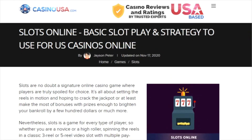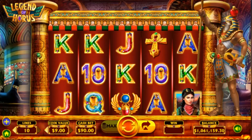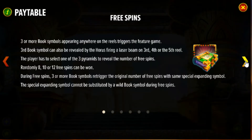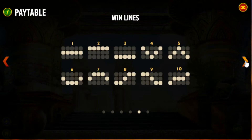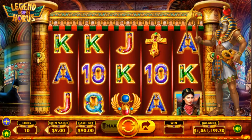This is today's feature slot — it's Legend of Horus. Obviously it is an Egyptian themed slot. It's got 10 paylines. Looking at the paytable as always, it's got a free spins bonus game, special expanding symbols, and a gamble feature as well. There are the reel symbols and the associated payouts for each symbol. And its RTP — look at the size of that — that's the biggest one I've seen on a Dragon Gaming slot: 96.50%.